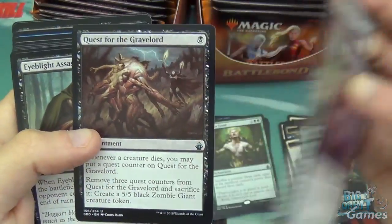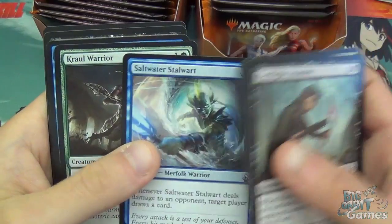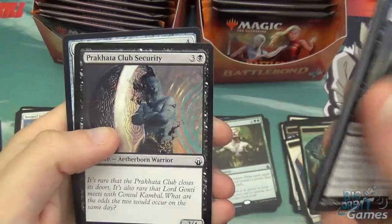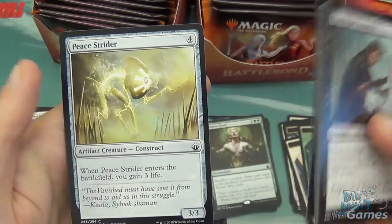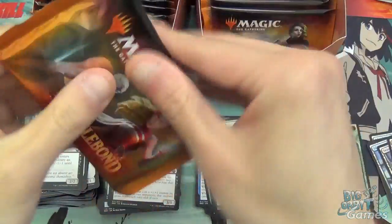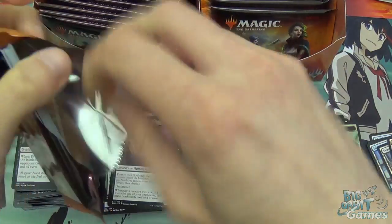Quest for the Gravelord, Eyeblade Assassin, Lightwalker, Doom Dissenter, Thunderstrike, Azra Blade Seeker, Saltwater Stalwart, Crawl Warrior, Impulse, Precata, Club Security, and Peace Strider. I probably mispronounced a few of those — Magic names are hard.